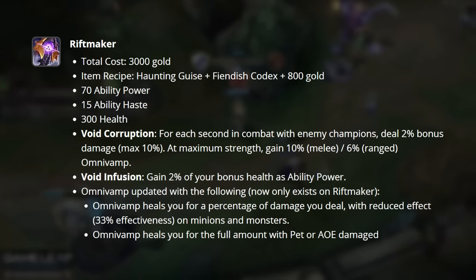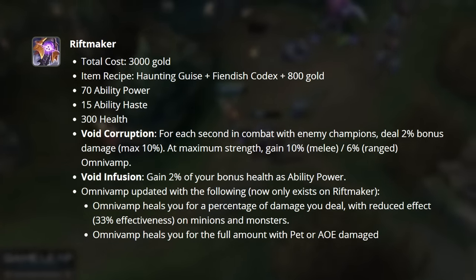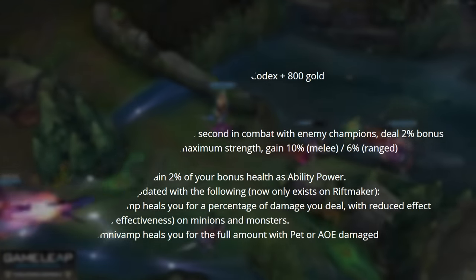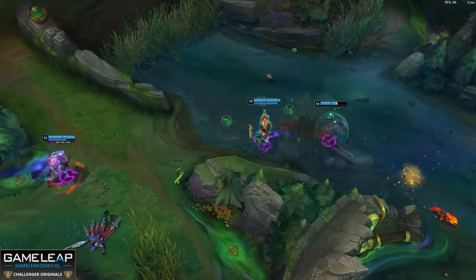However, the Omnivamp has been updated to an even stronger state. Now Area of Effect damage will heal you fully. The same is being done with pets as well — so if you're playing Ivern with Riftmaker, this will heal you for all the damage that Daisy does.